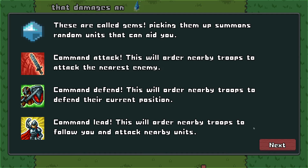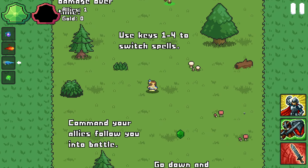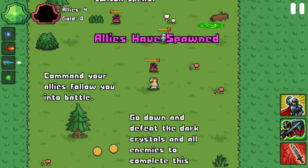These are called gems. Picking them up summons random units that can aid you. Command attack will order nearby troops to attack the nearest enemy. Command defend will order nearby troops to defend their current position. Command lead will order nearby troops to follow you and attack nearby units. So it seems like at this point you'd just permanently tell them to follow you.